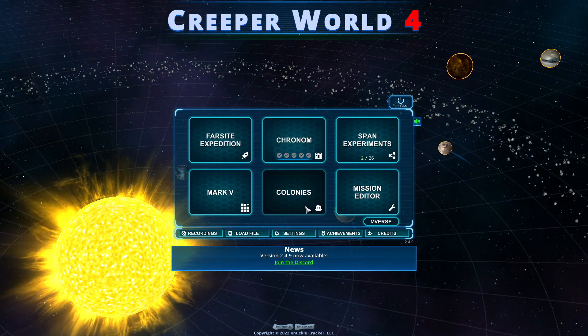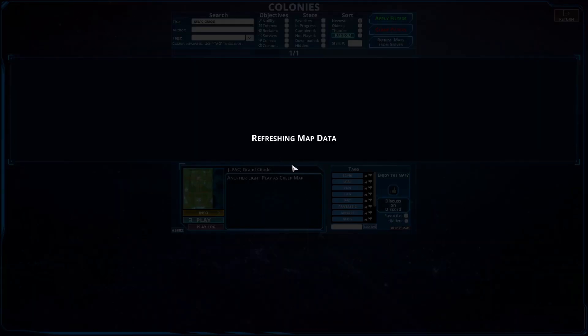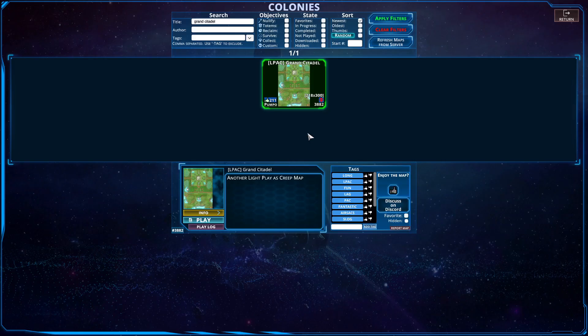Hello everybody and welcome back to another episode of Creeper World 4. We are back heading into the comedy section yet again for another L pack. This is one that Angori Tom just did and I checked it out. I do enjoy Angori Tom myself. And it is the Grand Citadel, another light play as creep map.